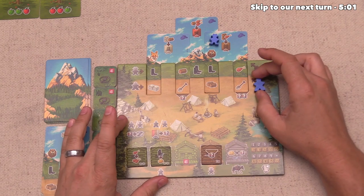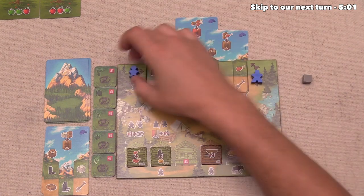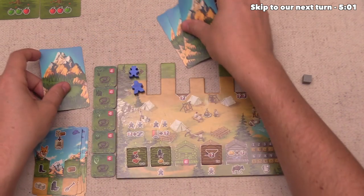At this point, the blue player is out of things to do. They can't afford either of these summit actions. So at this point, they're going to pass. They can bring all of their pioneers back, they can then discard these cards, and then they will draw the top three cards from their deck.